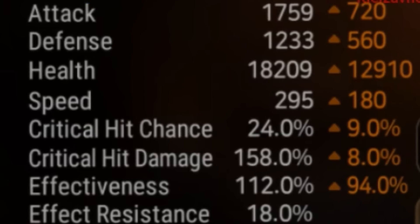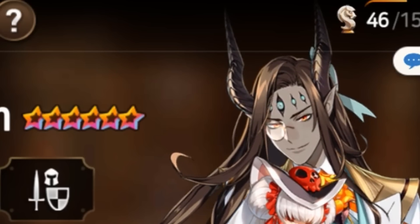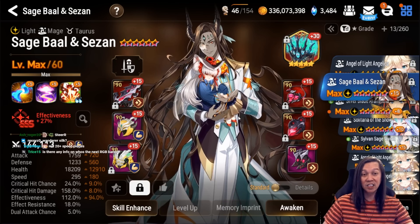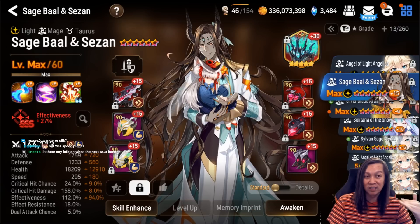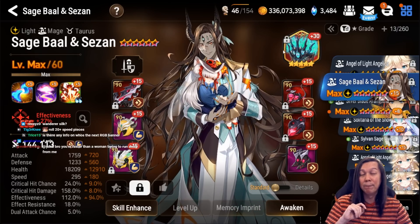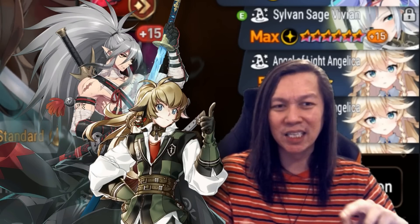Next up we have Specter Tenebria — his gear hasn't changed from last video: speed and immunity. I think immunity is a must for him because a lot of the time you're drafting him into things like Acid and you don't want him to be silenced. You can also run a resistance build at 250-260 with a Bastion artifact from the guild and it will still work fine.